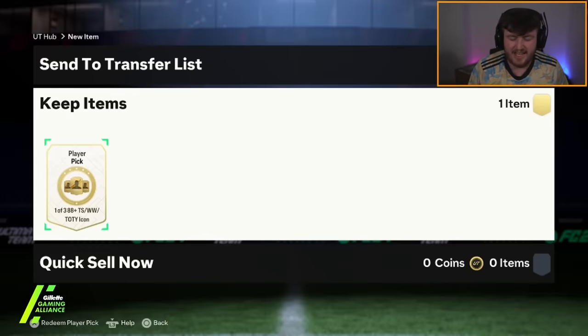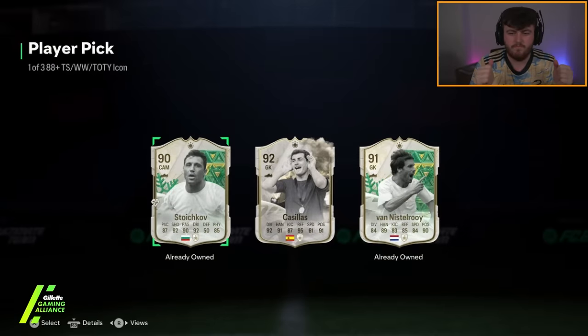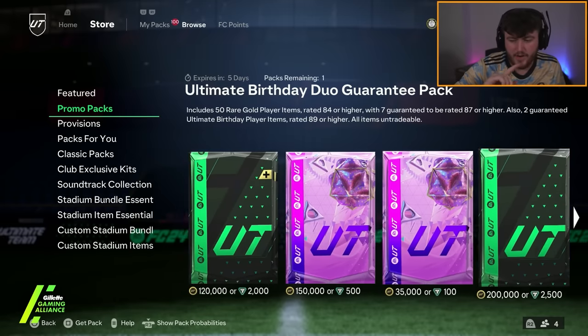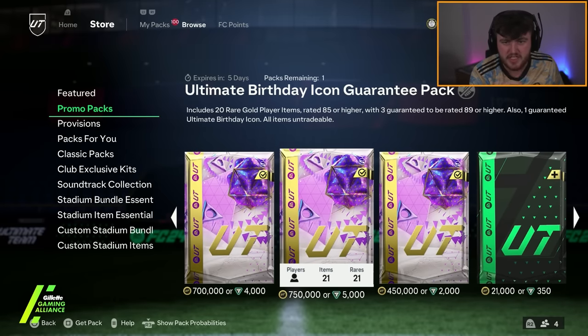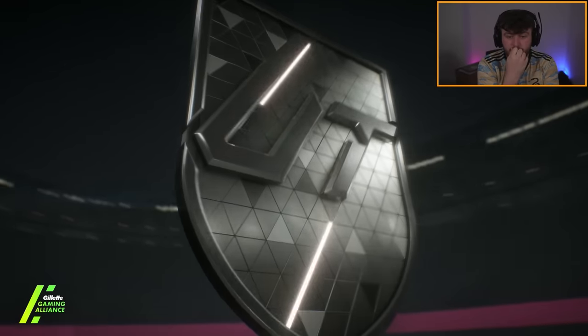Icon player pick on the second account. Team of the year in the middle slot. It's another Casillas. Never mind - we'll take it. Casillas is all right. We're going to open up the birthday icon guarantee on the second account just because it's fun. Here we go. Who are we getting here?